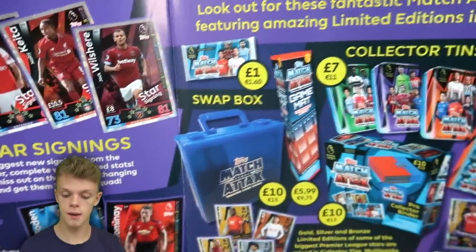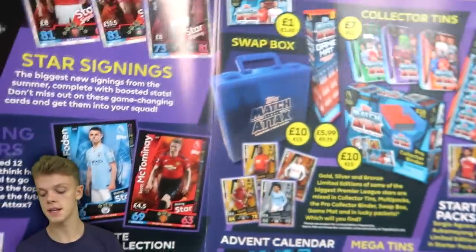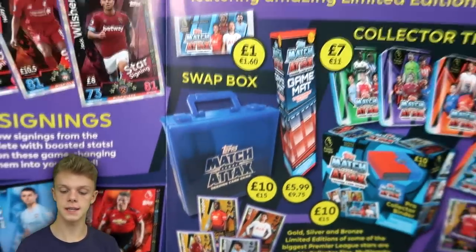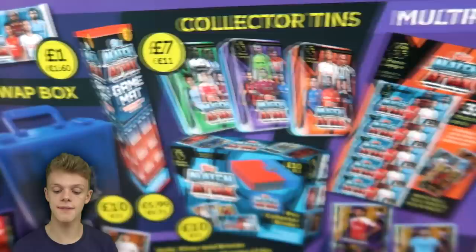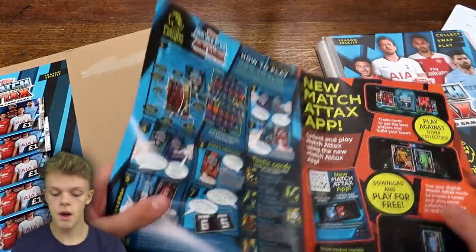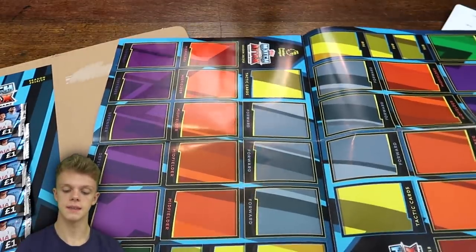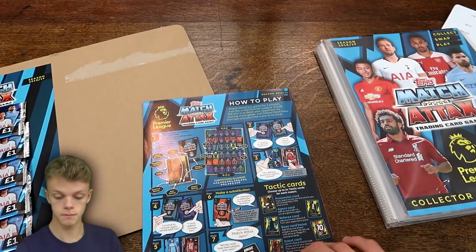There's a guide to the products here. A lot of prices have gone up — the £1 pack has seven cards, and there's also a £2 pack with 15. The swap box is now £10 this season, the game mat is £5.99, collector tins are £7, multipacks are still £5, the pro collector binder is £10, the advent calendar is £20, and mega tins are also £10. On the back there's a how-to-play guide, and inside is the double-sided play pitch — you just need one to play Match Attacks.